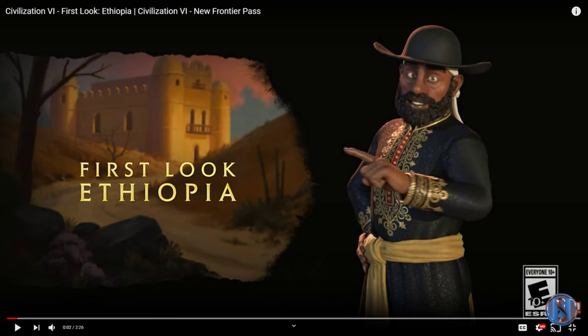As mentioned in the release video from Firaxis, Menelik is known for establishing Ethiopia as a bastion against colonialism. Emperor of Ethiopia from 1889 until his death in 1913, Menelik was the founder of modern Ethiopia as he expanded their borders and completed a vital centralization process that greatly reduced wars and allowed the country to defend itself against raids, destruction, and slavery. So what kind of abilities can you expect to see next week when Ethiopia is released?